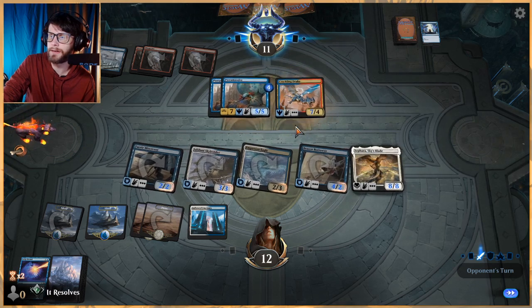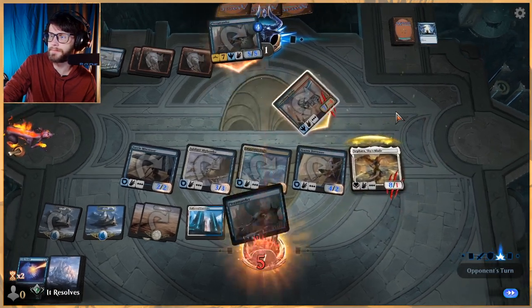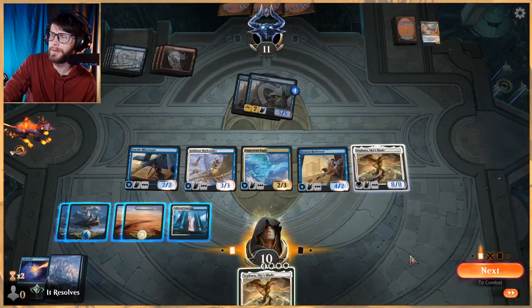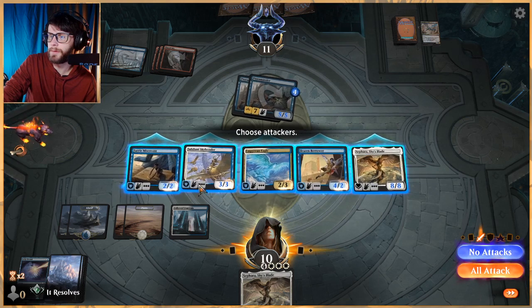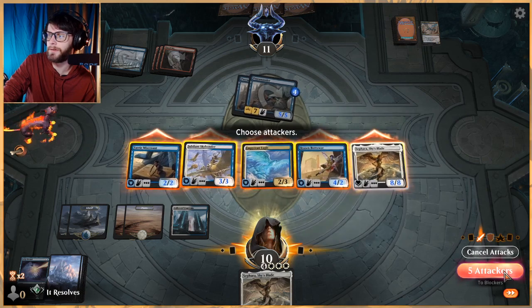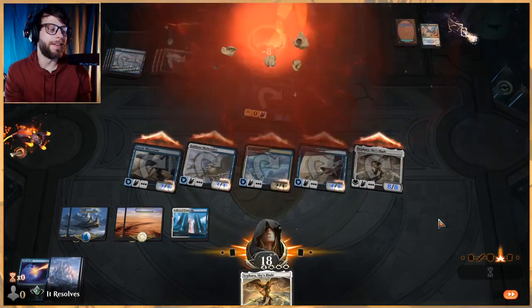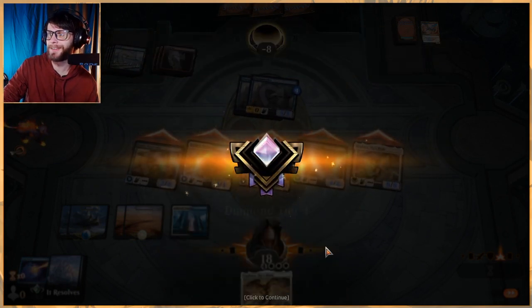They're tapped out and don't have a great attack. They decided to attack anyway — naturally we'll kill their creature, gain eight life back up to ten, and now they're left with two 5/5s. I don't think that was a great attack from them, honestly. What do we want to do? We can just attack with everything and win. I'm over here overthinking this — we don't need to survive another turn. We're fine. And for the first time ever, we hit Diamond!